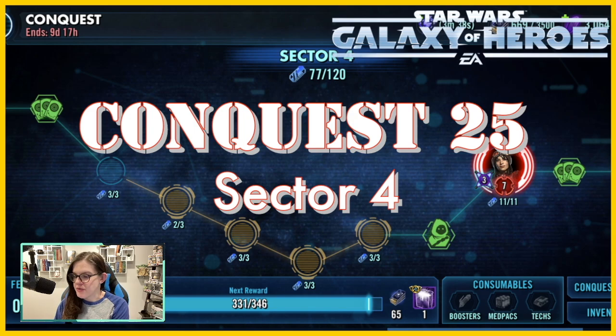Before we even touch Sector 5, I want to flag a bug right now. We have to inflict Purge in Sector 5, and it looks like there's a bug where Purge is counting when the enemies inflict it on you. It looks like you have to activate it by cleansing it off yourself and it gets reapplied somehow. Some are counting, some aren't - it's definitely counting on the Reba boss. Some people have it counting on Grand Inquisitor nodes if they find them, some don't. So keep your eye out.